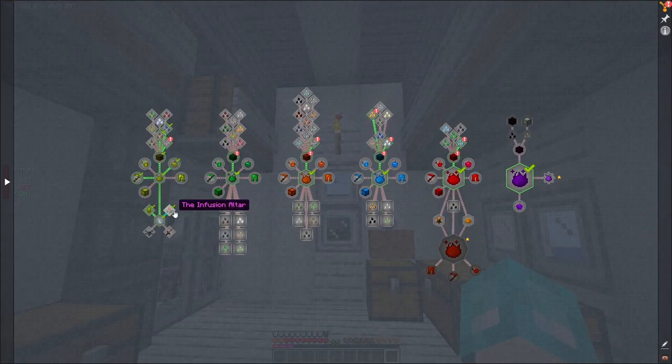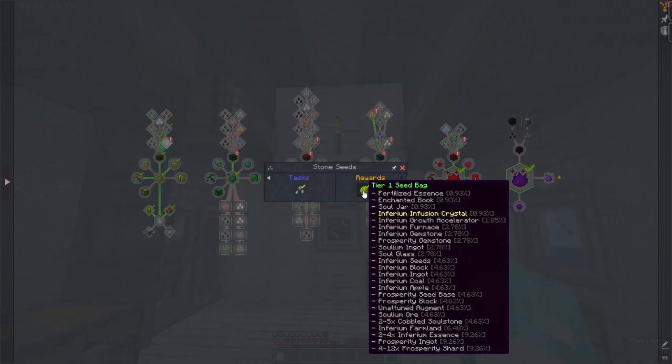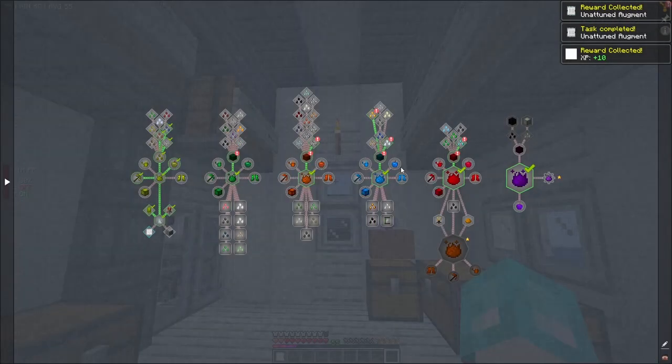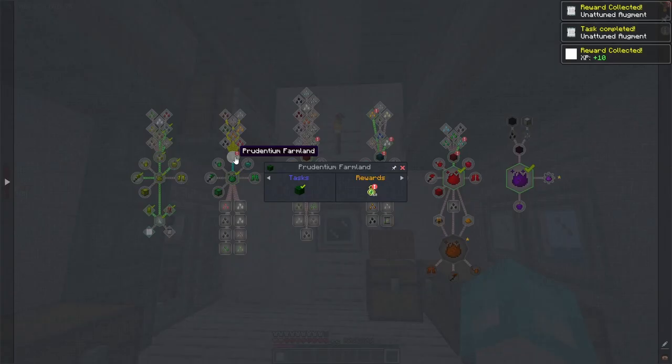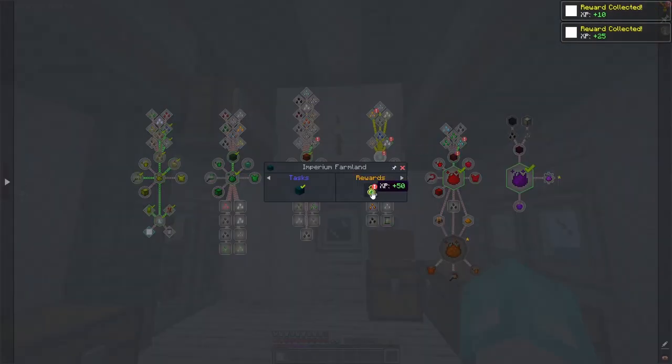Let's have a little look at our prizes for getting these done. For the stone seeds we get given an unattuned augment. I did make some Prudentium farmlands — and that's just experience. Awesome, okay, so these are all experience.